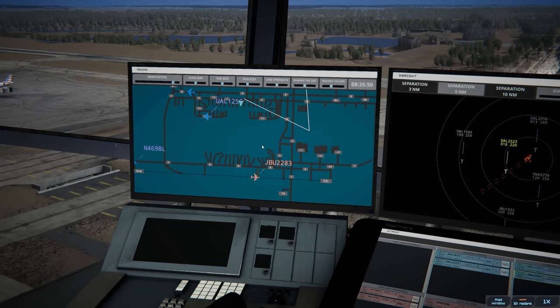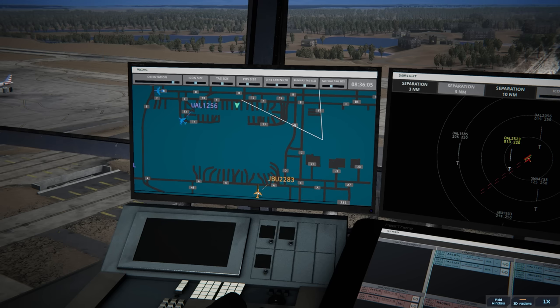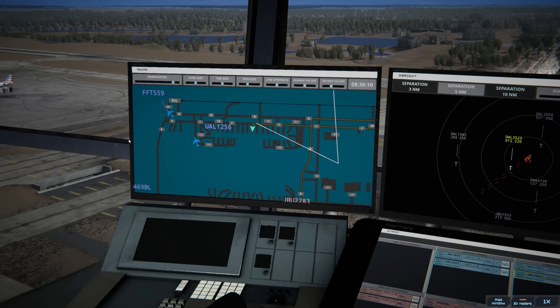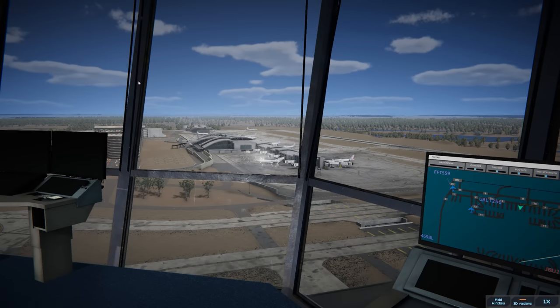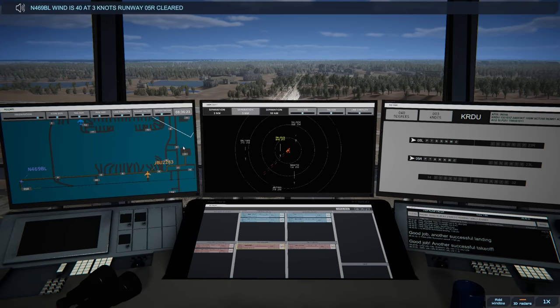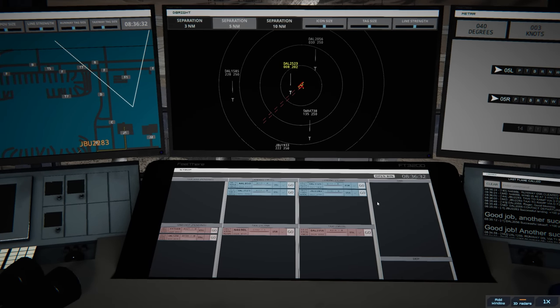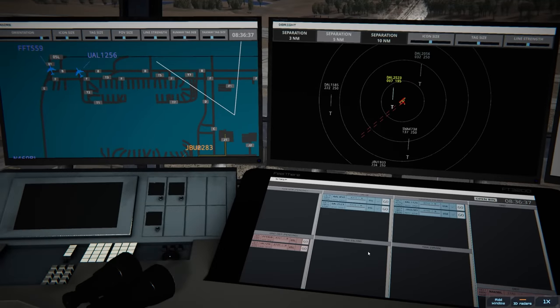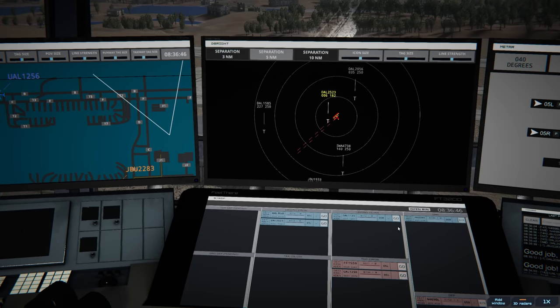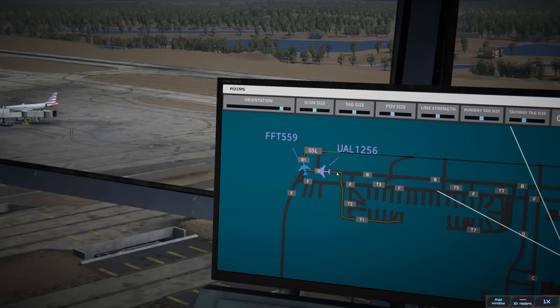JetBlue 2283 taxi to the ramp via Delta Foxtrot. Delta 2523: I'm noticing they said Foxtrot 2, alright. We don't have time for Frontier to get out safely but we'll get the small GA guy out. November 469 Bravo Lima, winds 040 at 3 knots, runway 05 right cleared for takeoff — they're good. United's taxiing, Delta's cleared to land. Delta 2056 out of here, Bravo Lima now on departure — strips caught up. JetBlue has landed, we'll bin them. Waiting for Delta to land, then we'll line up Frontier and United.